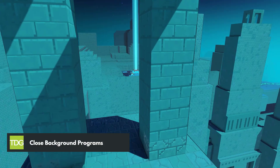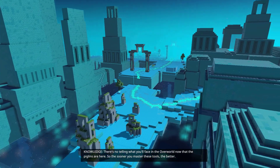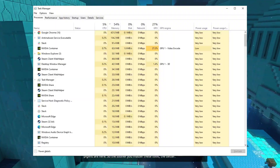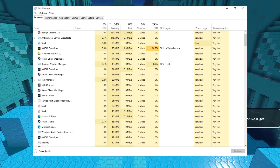If you have too many programs running in the background while playing Minecraft Legends, it could be causing the game to crash. Try closing all unnecessary programs to free up system resources and see if this resolves the issue.